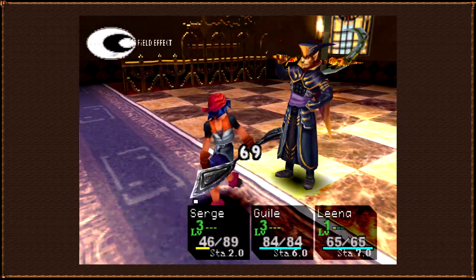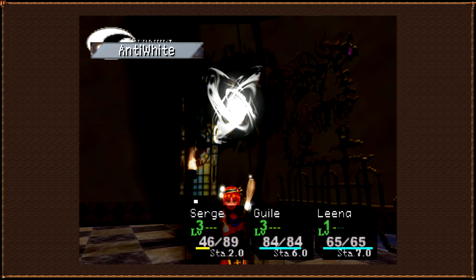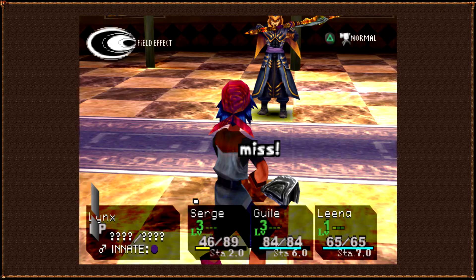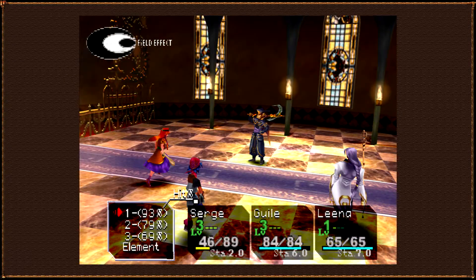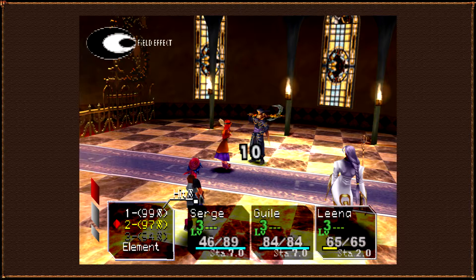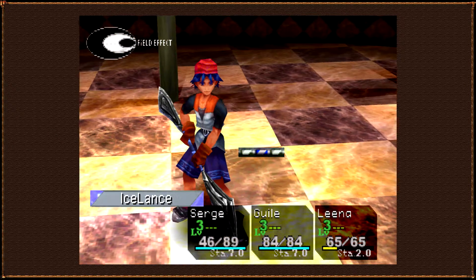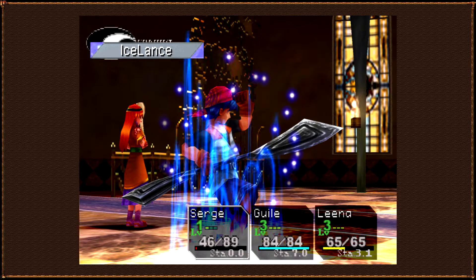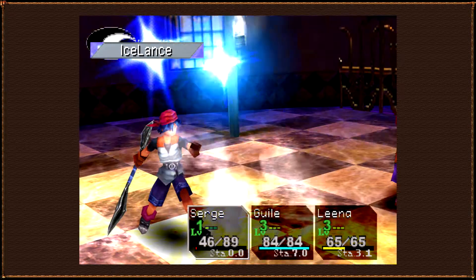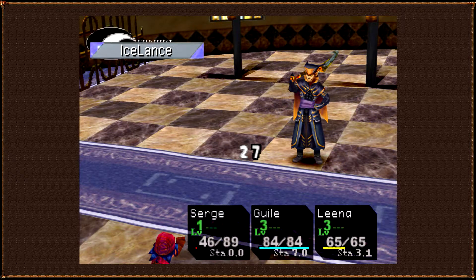The other problem this strategy presents is that Lynx's elemental defense is solid for this point in the game, meaning whatever elements you throw at him probably won't put much of a dent in his 820 HP. That brings you to the real challenge of this fight. In order to take him down within six turns, you need to play a high-stakes game of chicken with Lynx by getting potshots in with Surge when you can, and making sure to fire off each element in your sequence before he gets a turn.